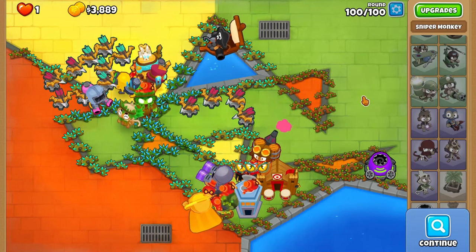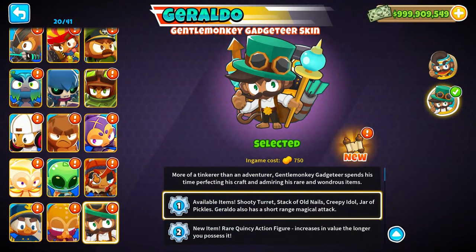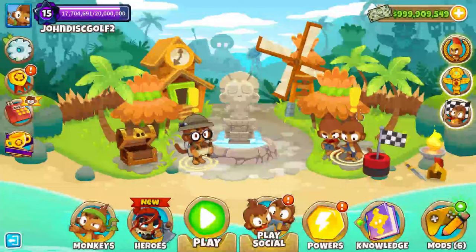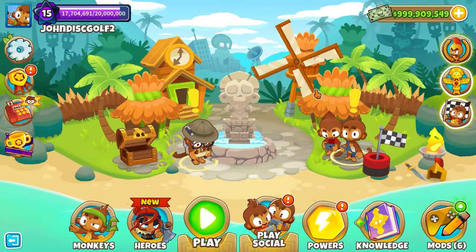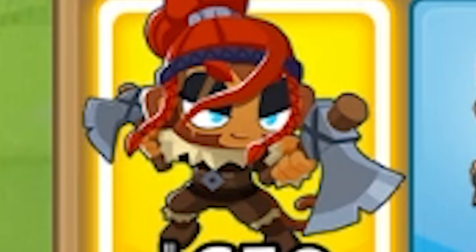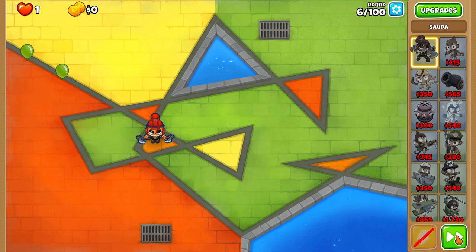We did the challenge and we can actually just do CHIMPS now. Which one do I want to use? I'll use Sauda - she's the only one you can do for CHIMPS. I'm going to eat some lunch and I'll be back after. We're back - it was like nine minutes after, but whatever. So I think I just play Sauda down. She should be able to carry us very, very far, but I would like to use the same kind of strats.